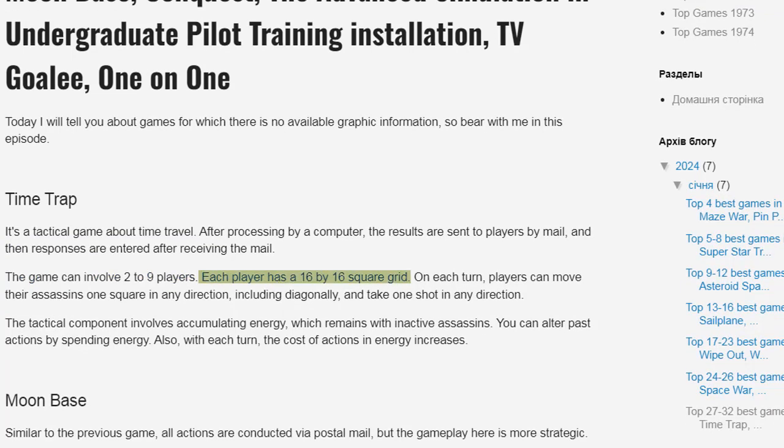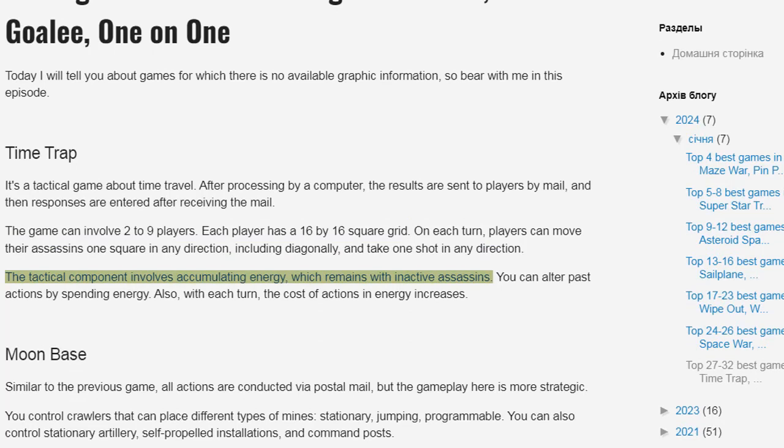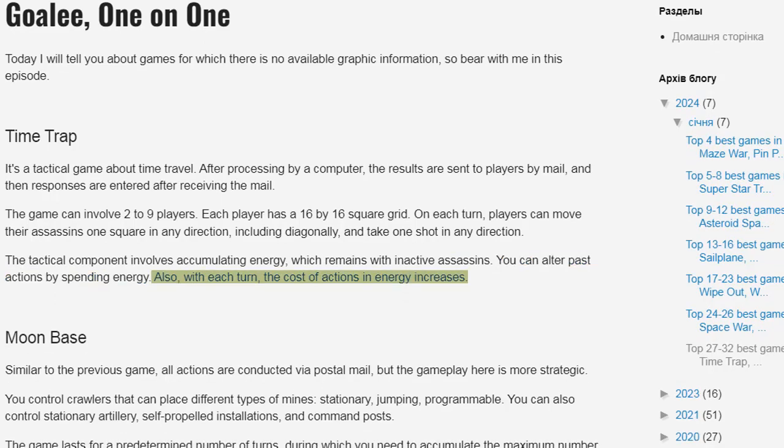Each player has a 16 by 16 square grid. On each turn, players can move their assassins one square in any direction, including diagonally, and take one shot in any direction. The tactical component involves accumulating energy, which remains within active assassins. You can alter past actions by spending energy, and with each turn, the cost of actions in energy increases.